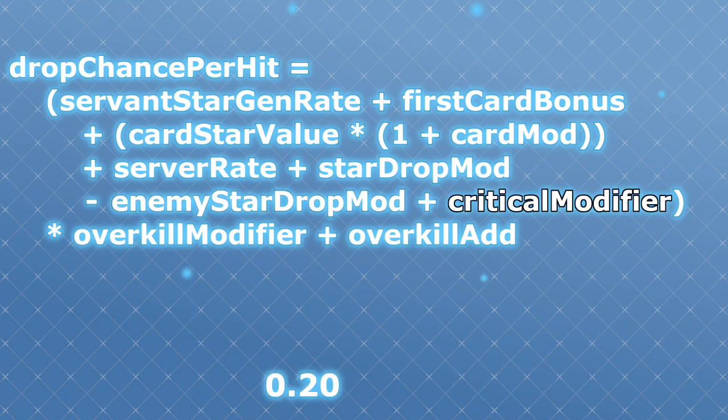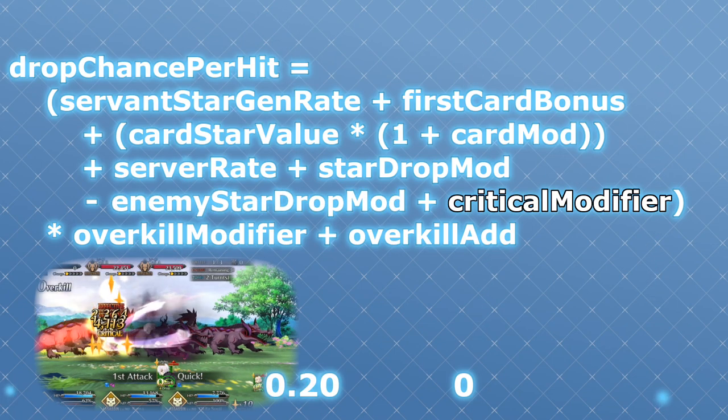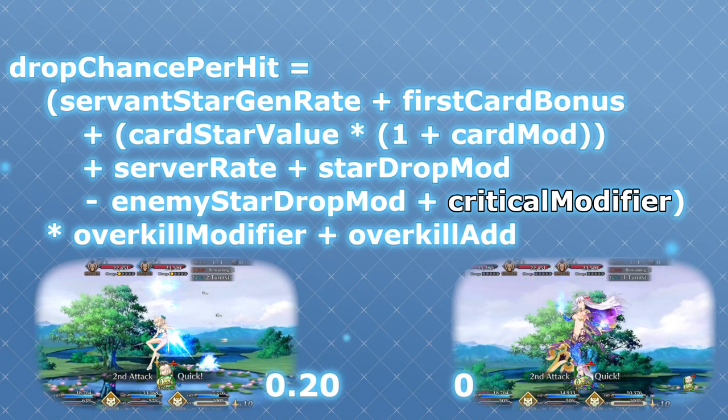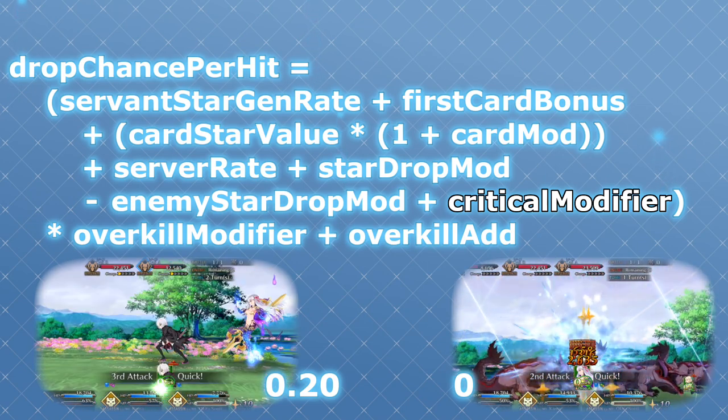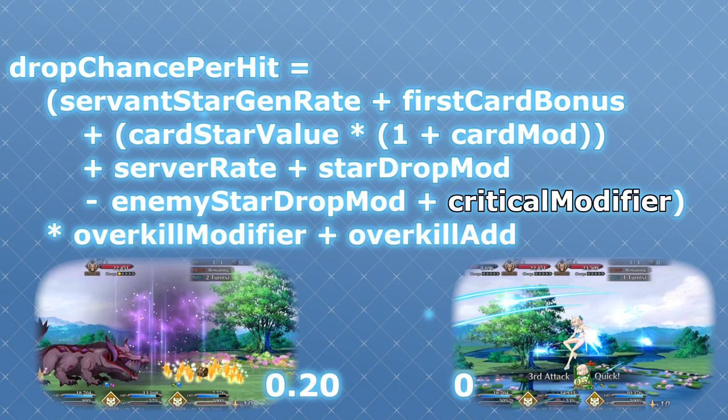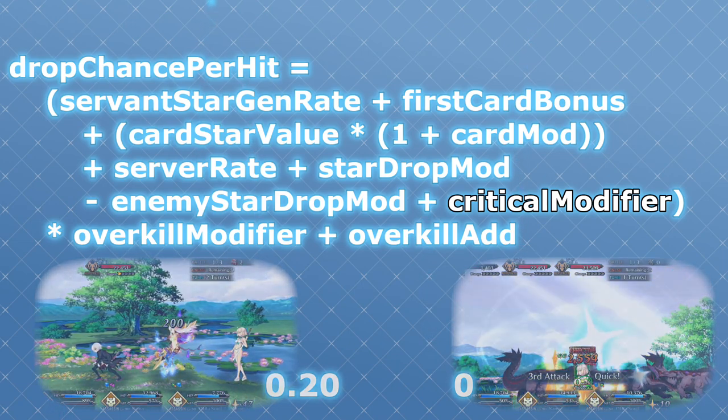Critical modifier is 20% for critical hits and 0% otherwise. This actually feels a little low — since critical hits double the damage and double NP generation, you'd think they would double critical star generation also. Unfortunately, it's only a 20% bonus.